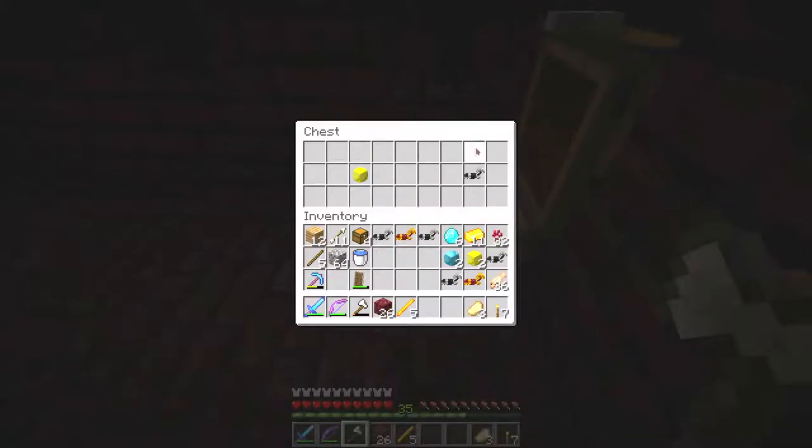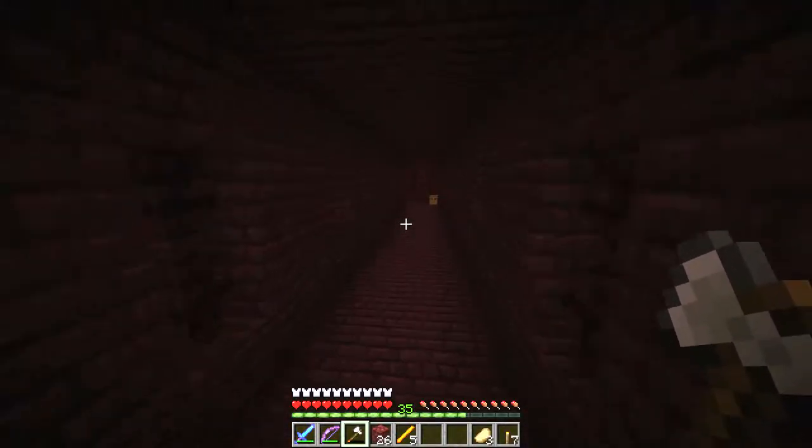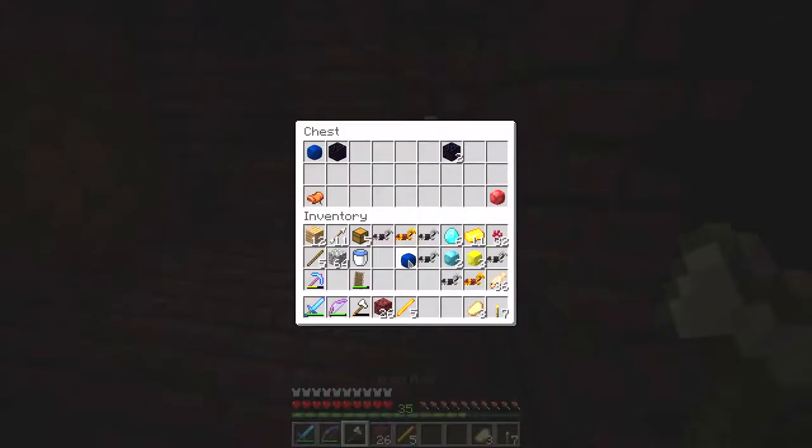Another chest. This one right here had the exact same thing as the first one we encountered. Sapphire gem, saddle - not bad. Obsidian and ruby gem.